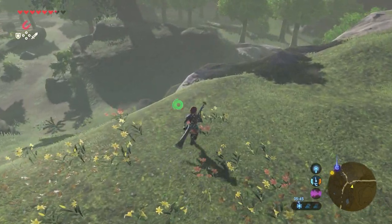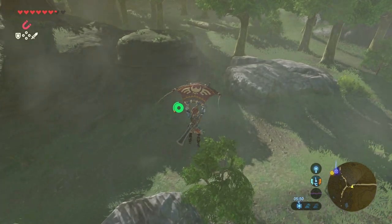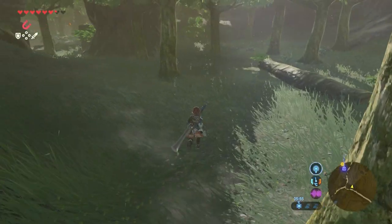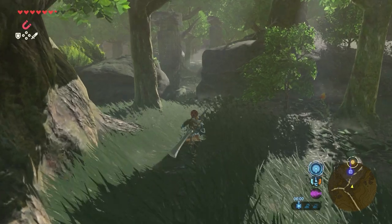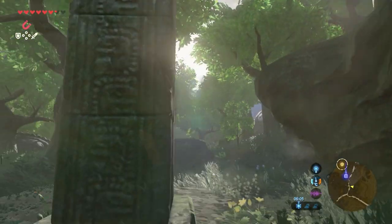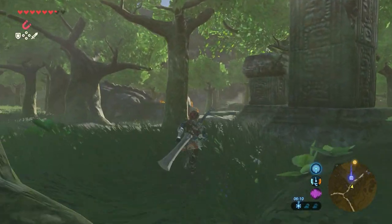When you land, you might come under attack, but just ignore it and keep running. Keep going towards the waypoint, and there between the Zonai structures and the trees, you can see a shrine popping up.